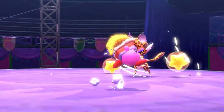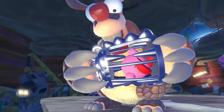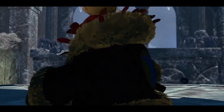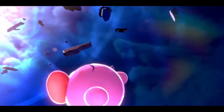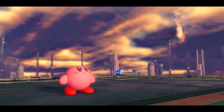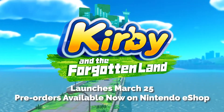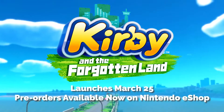A new adventure awaits our Pink Puff Ball. Who are the Beast Pack? What are these enemies trying to do? Can Kirby restore peace to this world? Kirby and the Forgotten Land launches on the Nintendo Switch system March 25th. Pre-orders are available now on Nintendo eShop.